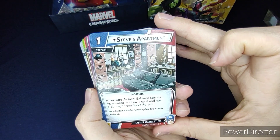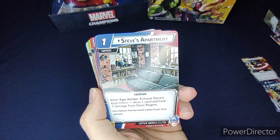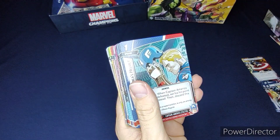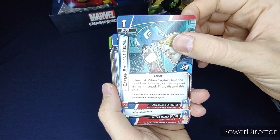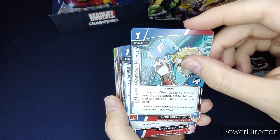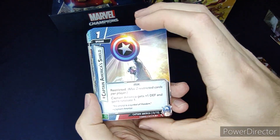Then Steve's Apartment: as an alter ego action, exhaust Steve's Apartment to draw one card and heal one damage from Steve Rogers. Captain America's Helmet: when Captain America would be defeated, set his hit points to one instead, then discard this card — like an extra life.